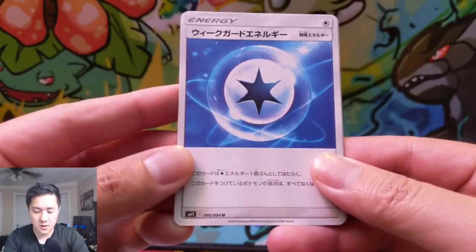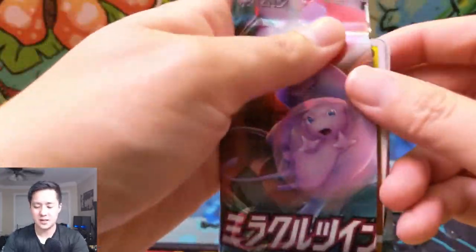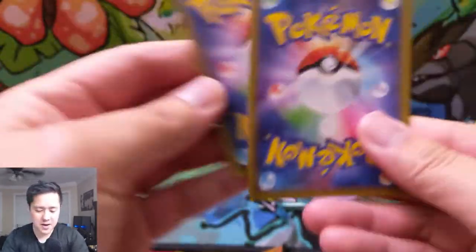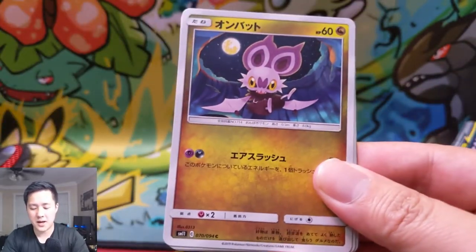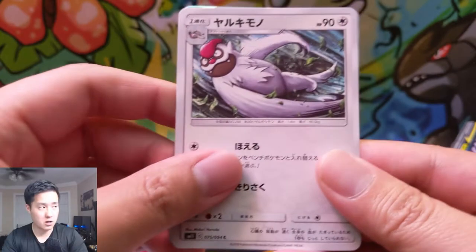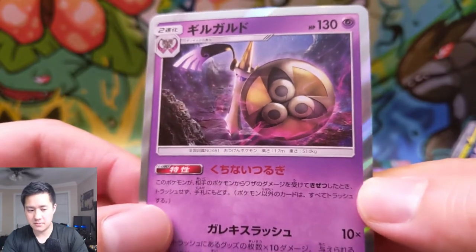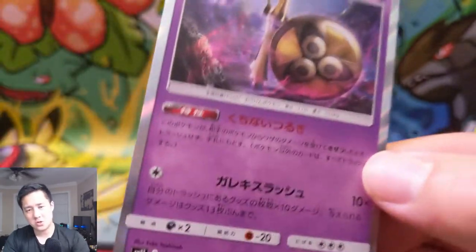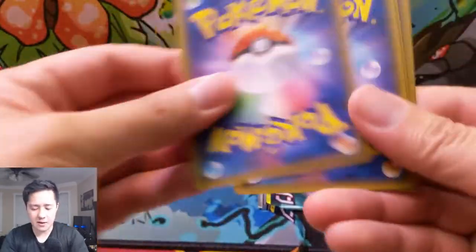No idea what this is — some kind of energy. Yungoos, Fungoose, Dewblade, and a Jynx. Next pack — we got two packs left. Let's see if we can't end with a bang. Joltik turns into Galvantula, Noibat, Tynamo maybe, Vicaroth, and then Honedge, Doublade, Aegislash. How does a sword turn into two swords turn into a sword and a shield? I don't get it. Oh — I still have two packs left, I didn't see that one underneath.